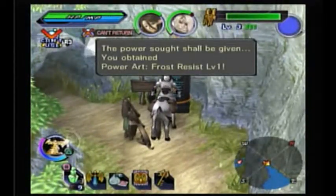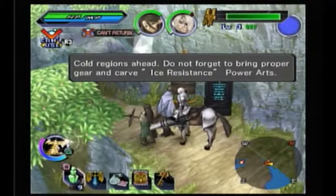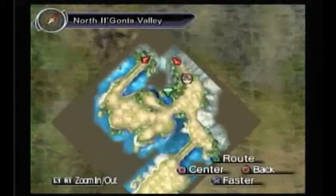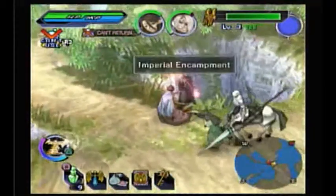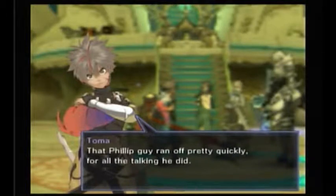Frost Resist Level One. I actually can't go yet — Cauldre's chanting. The note says not to forget to bring proper gear and to carve the ice room, which isn't a power art — it's what we just barely got. Let's not just click warp since we have this right here. Let's go back. Maybe Zenith has something for us to do, because I don't know if that big one was the warp arm. That Philip guy ran off pretty quickly for all the talking he did.